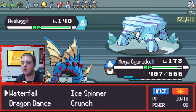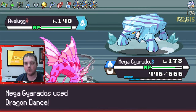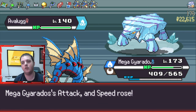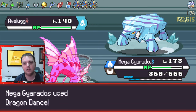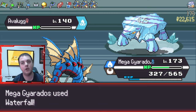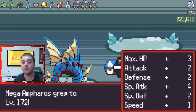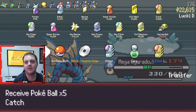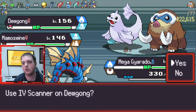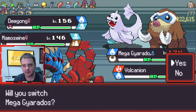Mega Pokémon are insane to have. This is the first one I've had and Mega Gyarados is a lot better. But there's also that risk — he is now weak to Fighting, which is a big one because you do have the Dojo biome and there are lots of trainers that use Fighting-type moves for Dark-type Pokémon. So it is a bit of a risk, but the better attack makes it worth it.